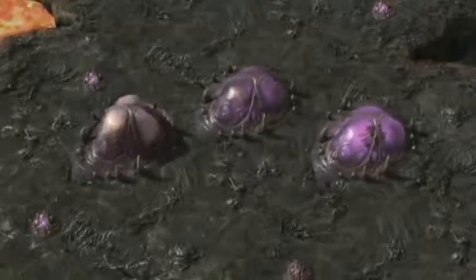Here we see the Zerg expanding its production possibility curve by producing additional hatcheries, which produce more units. This curve can also be expanded with the power of new technology, such as the Queen's Inject Larva ability. This creates significantly more larva to be morphed into an army, which expands the possible army amounts and the production possibility curve.